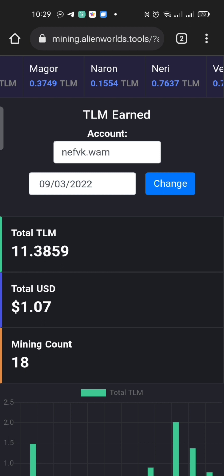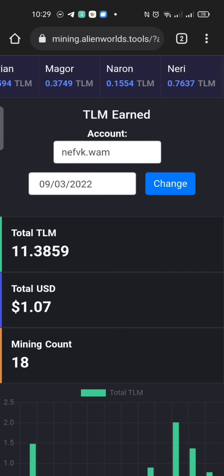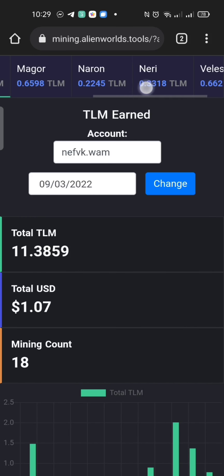This is how you snipe — the value is interchanging every three to five seconds. Right now it's at 0.8. It didn't reach one TLM because when it gets close, a lot of people mine and that's why the mining pot goes down.